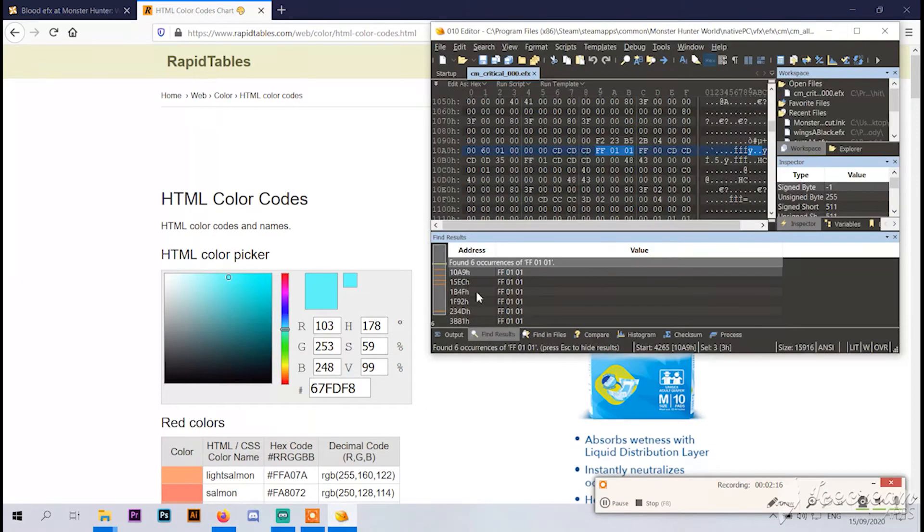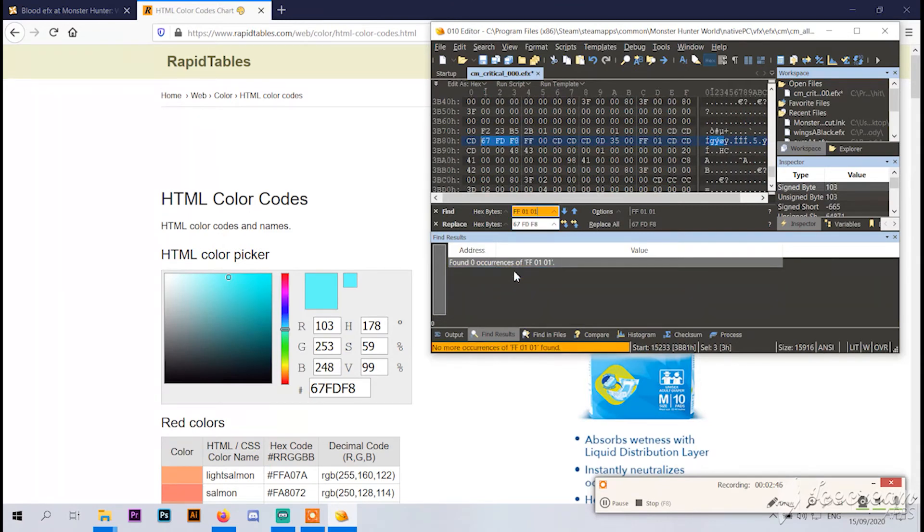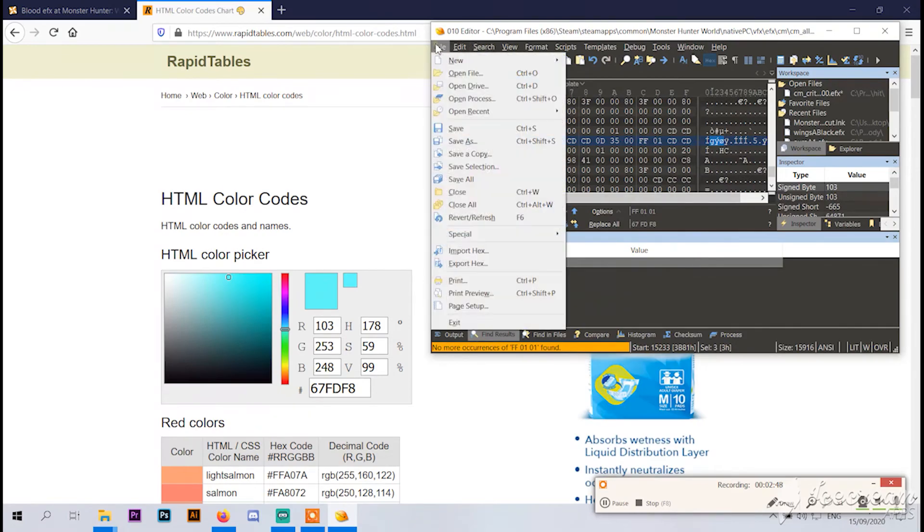Then go to the editor, click the first occurrence, go to Search, Replace — or just Ctrl+R. Then enter the code 67 FD F8 and press Enter. Then do the same with the other 5 occurrences — Ctrl+R, then enter the code. Save it.